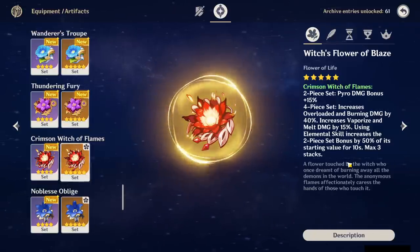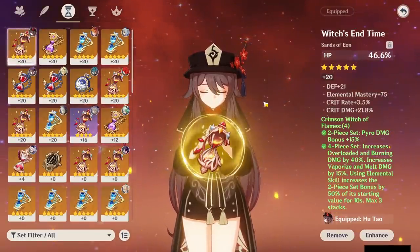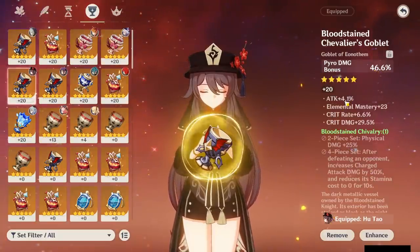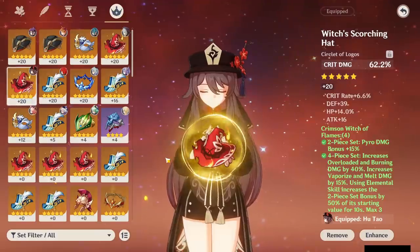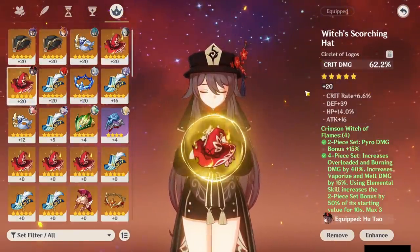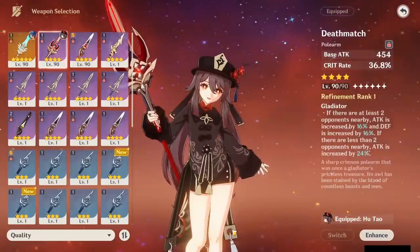For artifact stats: you want HP% on your Sands. It may be tempting to use Elemental Mastery or ATK%, but HP% is the way to go on Hu Tao because of how her scaling works and how her whole kit is designed around it. For your Goblet, Pyro damage bonus is ideal since essentially all your damage is Pyro. For your Circlet, either Crit Rate or Crit Damage depending on what you need — her ascension stat is Crit DMG. Try to maintain a 1:2 Crit Rate to Crit Damage ratio. Crit on the Circlet is better than HP. For substats: Crit Rate, Crit Damage, HP%, and Elemental Mastery if you're spamming reactions.